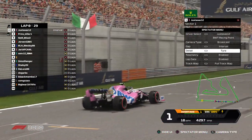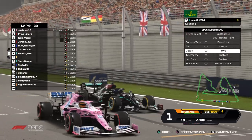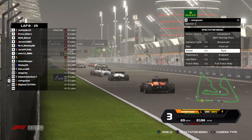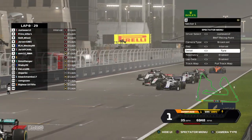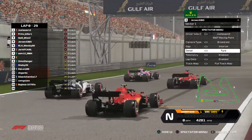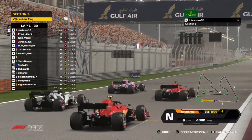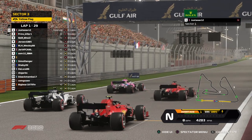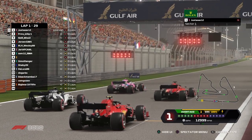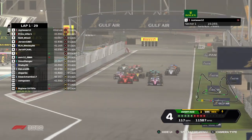On the last corner you need both a good apex speed and more importantly very good traction, because this is a very long straight and this is where most of the overtakes happen. People are slowly coming to their places. Let's see how the start will go — everyone is at their place, everything seems ready. That is one, two, three, four, five lights — and away we go! Looks like Prince has a better start.